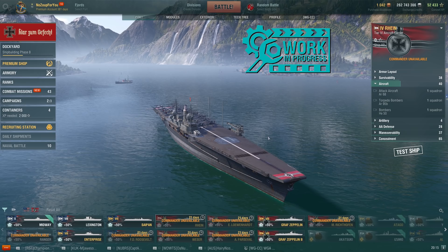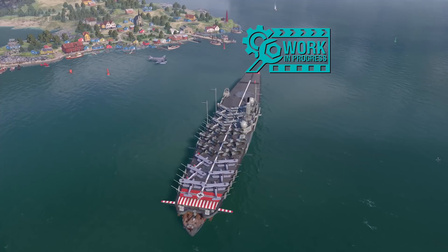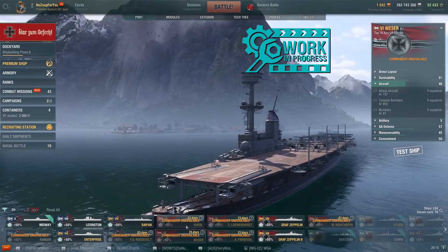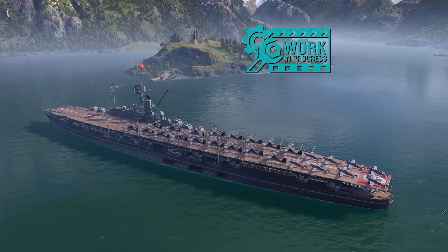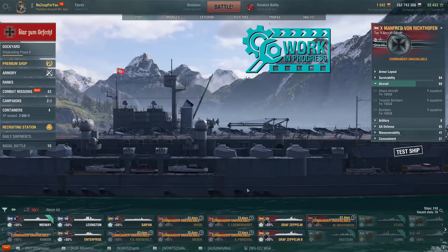There was a forum post about someone who came back after quite a while away from the game and tried playing the Kamikaze R, and found it is not the ship that it used to be. I think aircraft carriers have a lot to do with that. Anyhow, moving on to Tier 6, we've got the Weser, and we also have the Erich Loewenhardt — two Tier 6 German carriers. Moving up to Tier 8, we've got the August von Parseval. And then finally at Tier 10, we've got the Manfred von Richthofen, and most of you probably know who he was — the famed Red Baron from World War I.